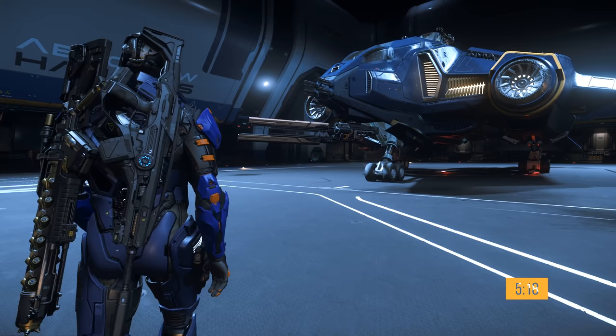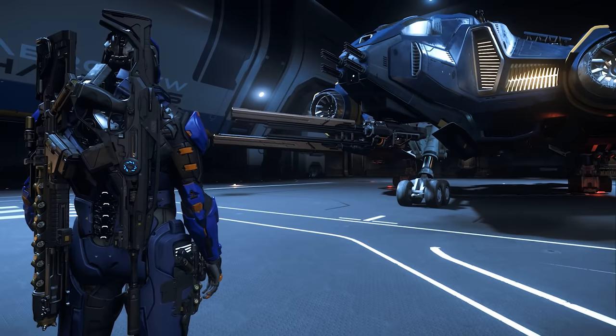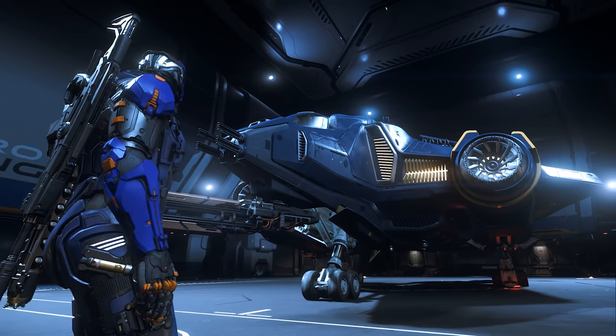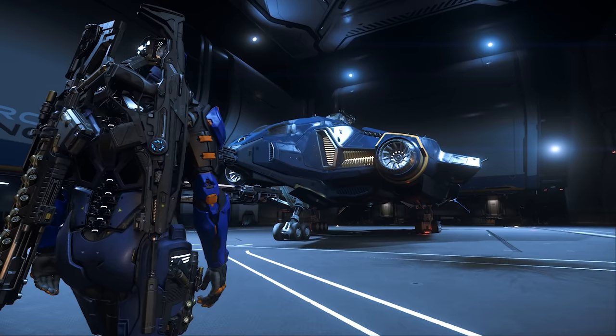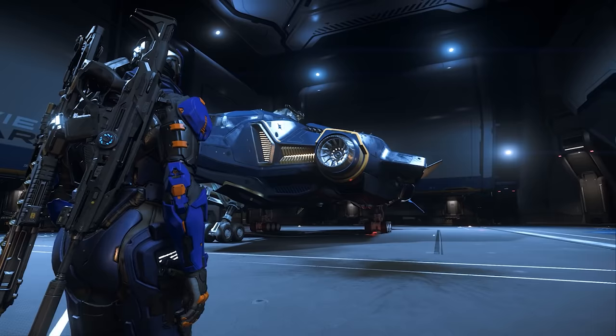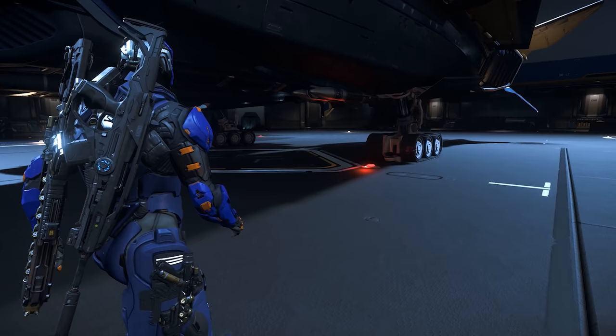The first thing we'll notice is the size 5 hardpoint with a gimbaled attrition laser repeater under the nose. Above that, we can see four proprietary distortion repeaters in the nose. Here we can see the intakes and our retro thrusters glowing. This is my favorite aesthetic feature of the Vanguard series, and on the Sentinel I think it works well with the blue and yellow paint. Above these, we can see the size 4 proprietary missile rack. And further up, we can see the manned turret with two distortion cannons.